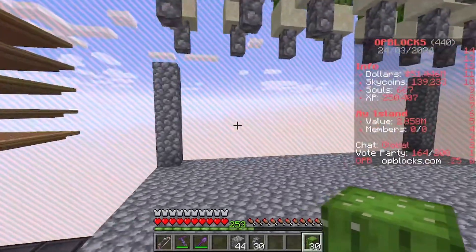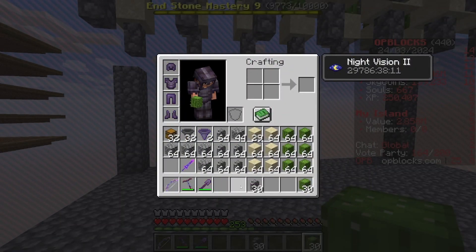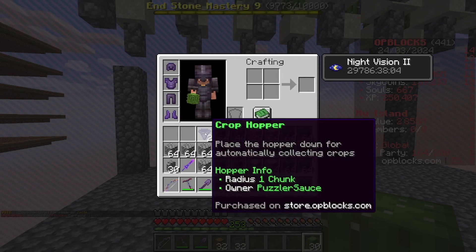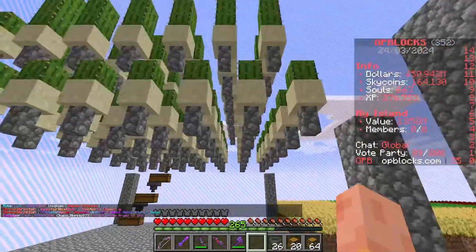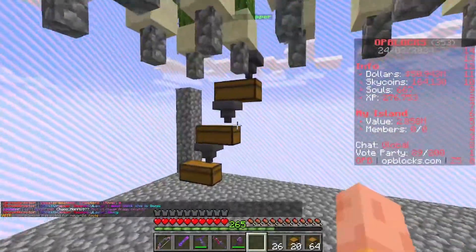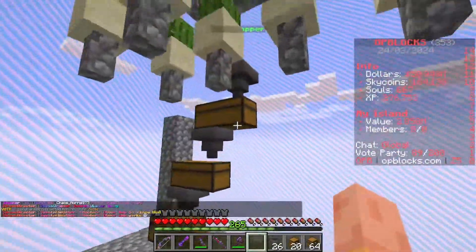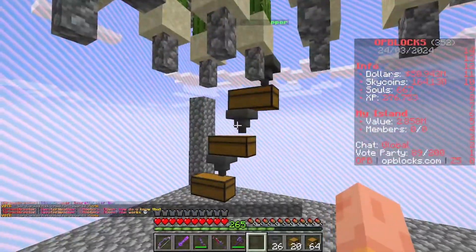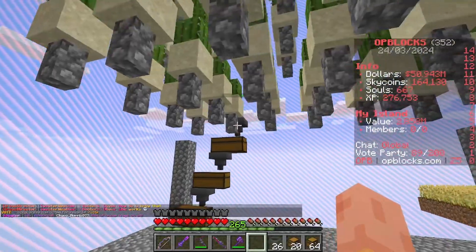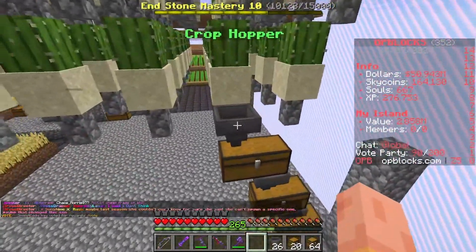The next step is to create our sorting system. You'll need your chests, hoppers, and crop hoppers. When setting up your storage, I originally had an idea to place chests in multiple spots, but it takes up a lot of space and isn't very convenient. There are some things called crop hoppers here on OP Blocks.